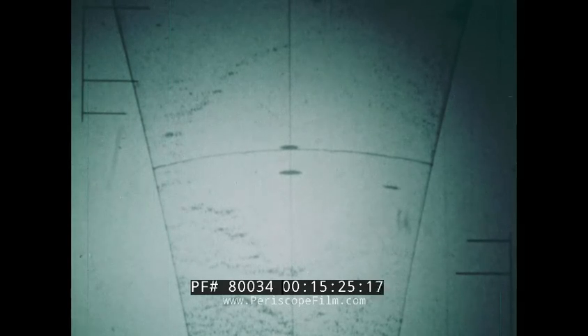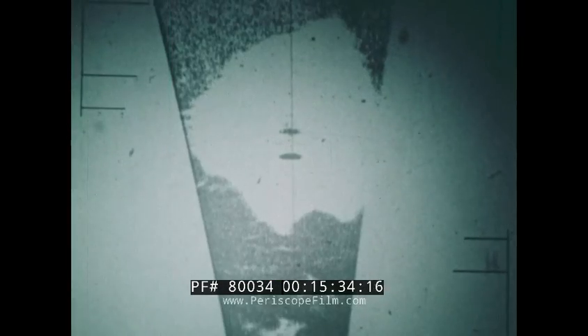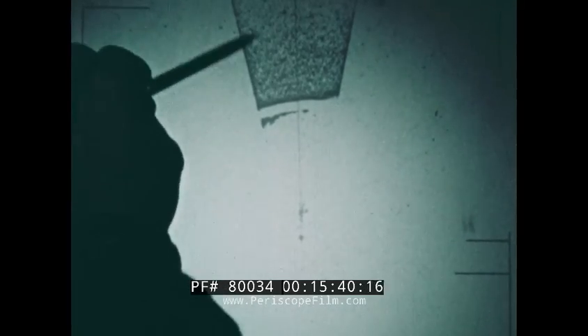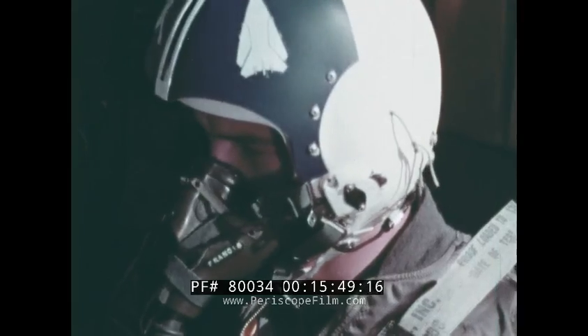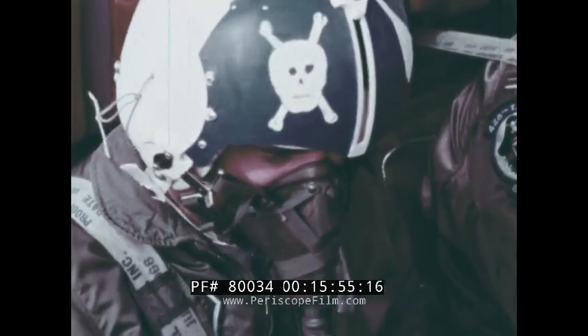Cursor intensity — here they're too high, they'll swallow up the target. Turn them down and you'll get a better picture. Beta angle — this one's looking short, this one's looking long, this one's looking right on. Check your ballistics now. Re-check your stretches.